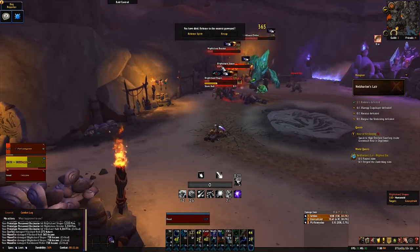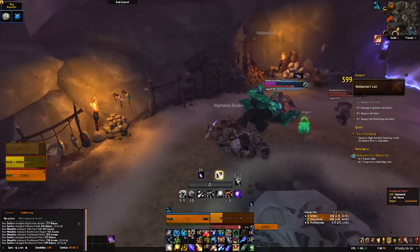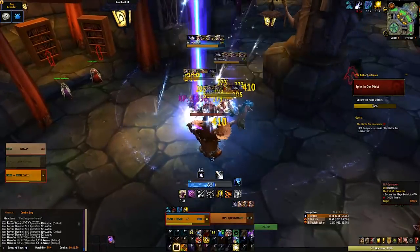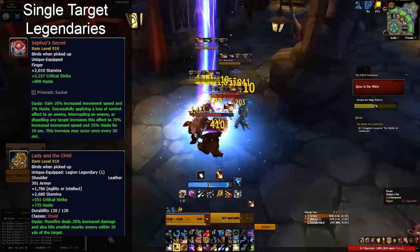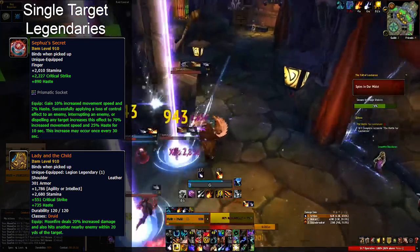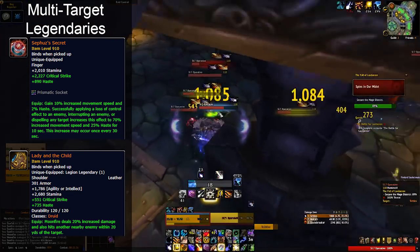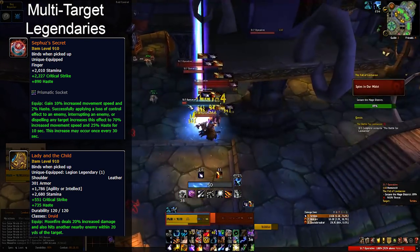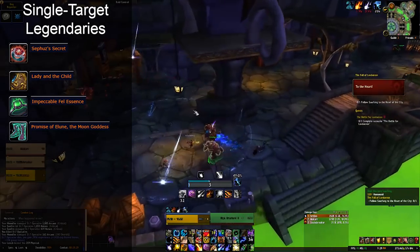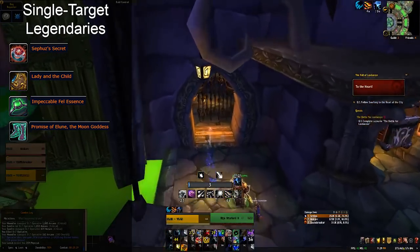As always for legendaries, you should sim yourself to find your personalized top choice. These recommendations are based on sims from normalized mythic raid gear. We recommend Sephuz's Secret and Lady and the Child as the top combination for really all situations. Sephuz's Secret doesn't even need to proc the haste buff to be the best option — it is very powerful. This combination is highly competitive on single target with legitimate ease of use. If there are ever additional targets, the combination gets incredibly stronger because of Lady and the Child. Promises of Elune and Impeccable Fel Essence are good alternatives for single target if you don't have Lady and the Child or Sephuz's Secret.